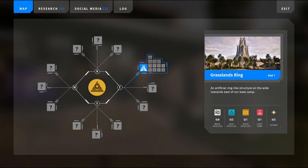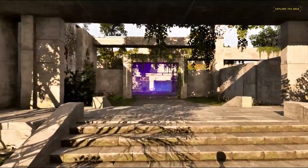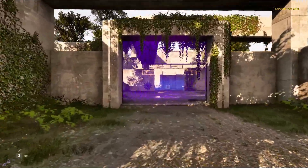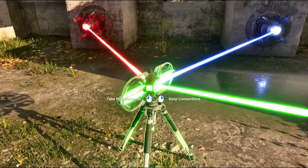Hello and welcome back to the Midnight Moose channel. We're playing The Talish Principle 2, in the Grasslands Ring, also known as East 1, and we're at puzzle number 1. I wanted to make some walkthrough videos for these puzzles. The challenging ones are very challenging — this is the very first puzzle, so it's not that challenging, but I figure we'll cover them all and see what happens.